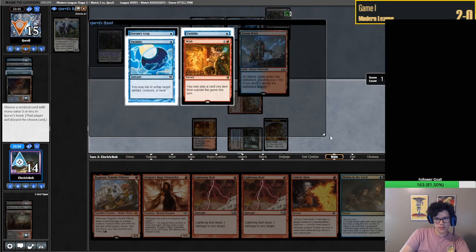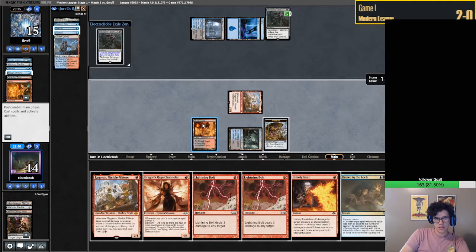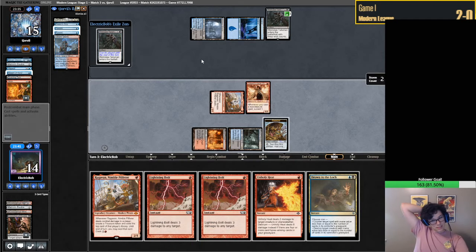Entwine - choose both. So they just have a bunch of mana, so we might as well just take the Wish. I'm actually going to play out this DRC - this might be a mistake, but it's a mistake I'm willing to make. If they draw exactly Lotus Field we could be screwed, but I don't think their hand is necessarily that great.